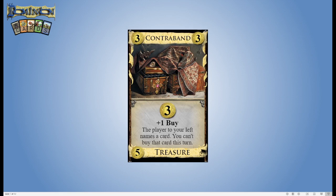Hey everybody and welcome to Dominion Cards, the video series where we take a strategic, in-depth look at various cards from the board game Dominion. Today we're looking at Contraband. This is a five-cost treasure from Prosperity, and it says: plus three coins, plus one buy. The player to your left names a card; you can't buy that card this turn.